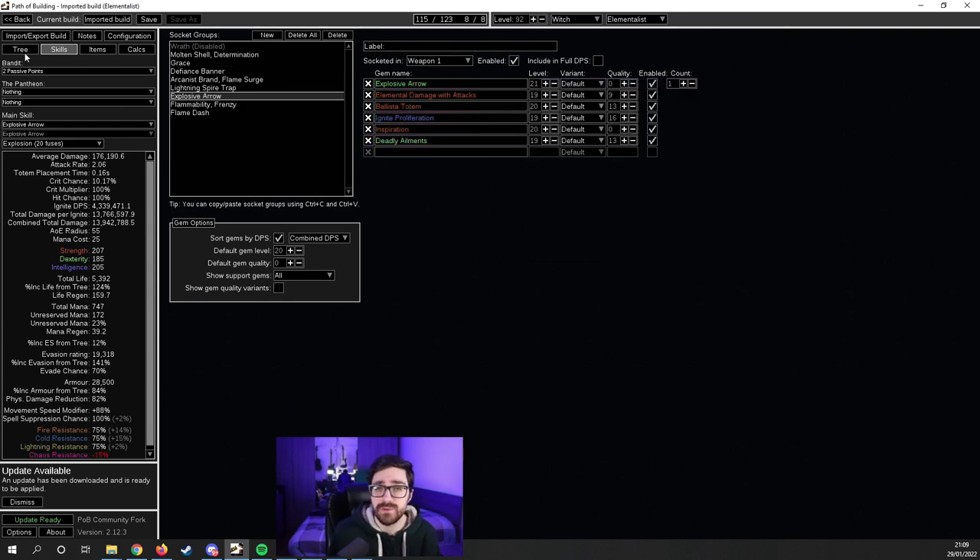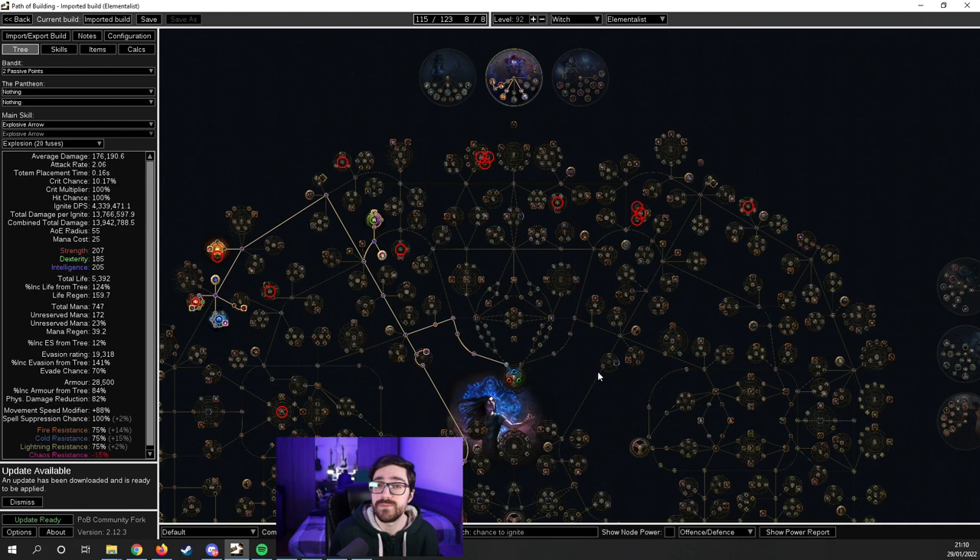In 3.17, Explosive Arrow got a 5% more damage with ailments per fuse, which is why we are doing an ignite build. Ignite also got a 25% less damage modifier, and combined with the Explosive Arrow buff, that means we do less damage when attaching fewer than 8 fuses but more damage at 8 or more fuses — up to 44% more damage at 20 fuses. This should not be a problem while mapping since we will be attaching 6 to 10 fuses anyway, and with Ignite Proliferation the mapping should feel great.